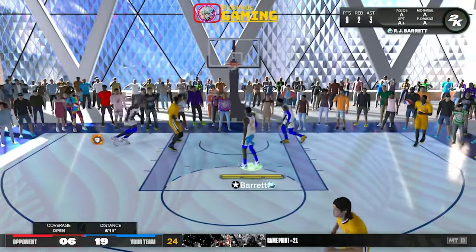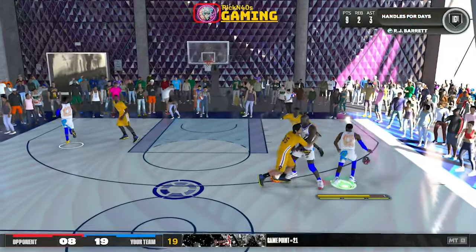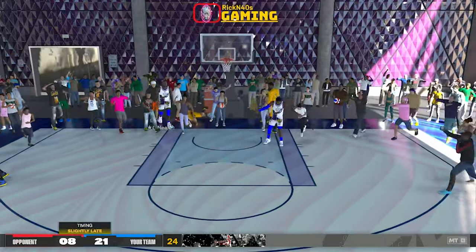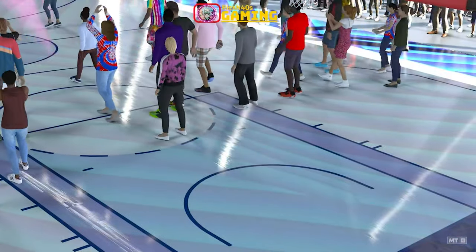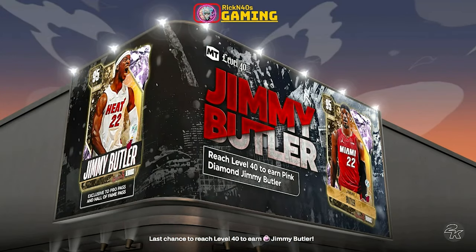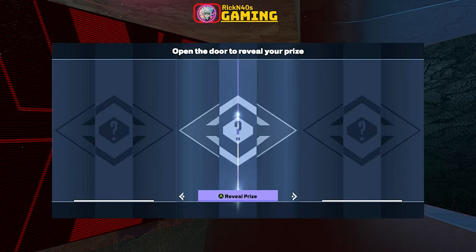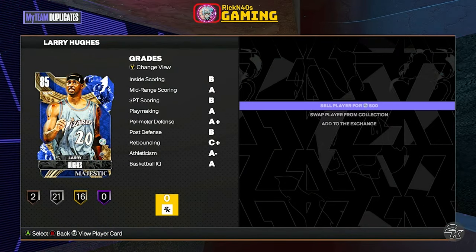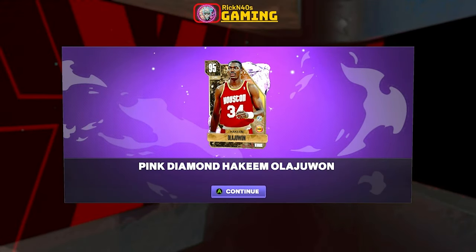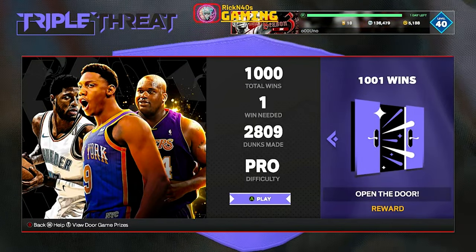And then you get his direct rival — at level 40, we are getting our Pink Diamond Magic Johnson, point guard/shooting guard reward. You know how they used to go at it, so it's only fitting that our level 40 is Magic Johnson. I would have thought Chinese New Year — Yao Ming. Hopefully they throw us a Yao Ming somewhere, maybe at the Diamond level. I'm definitely going to run Magic Johnson — I might throw him at the two because I like to run a quicker, faster point guard. We're going to drop a video on him as soon as we get to level 40.